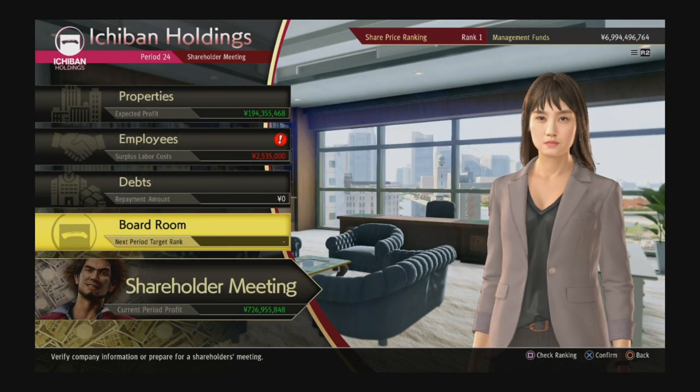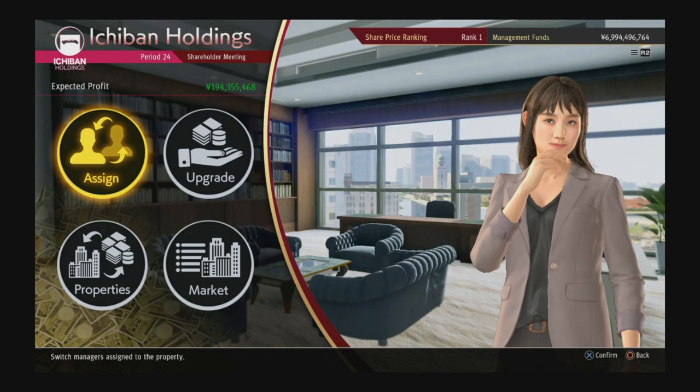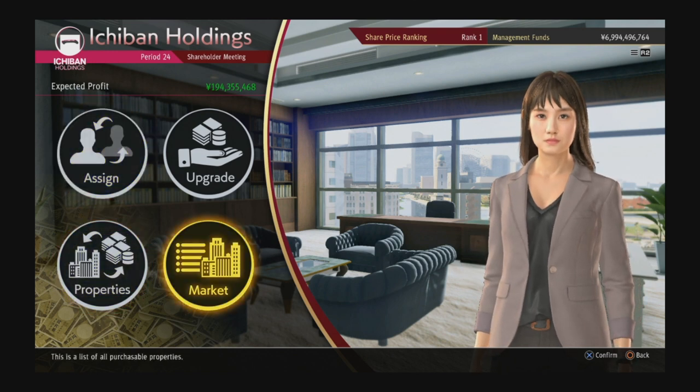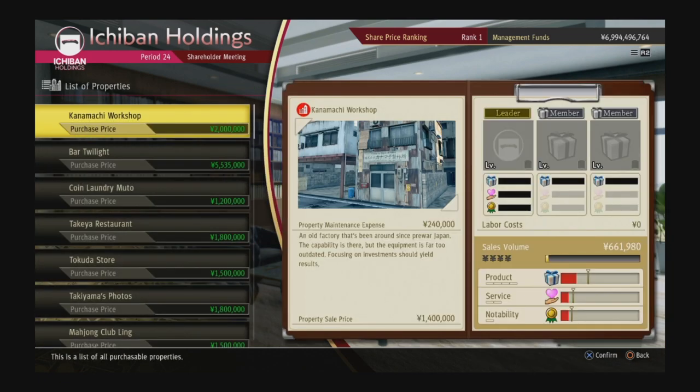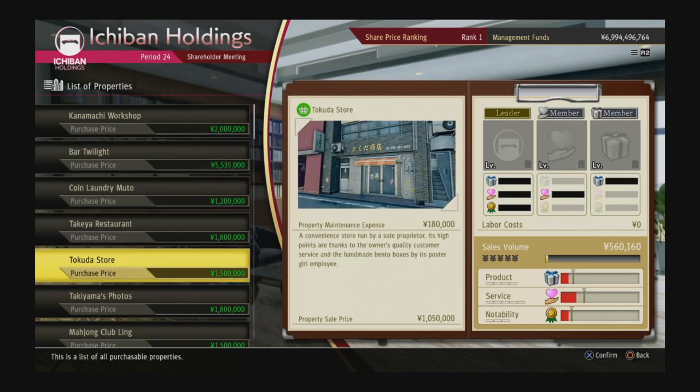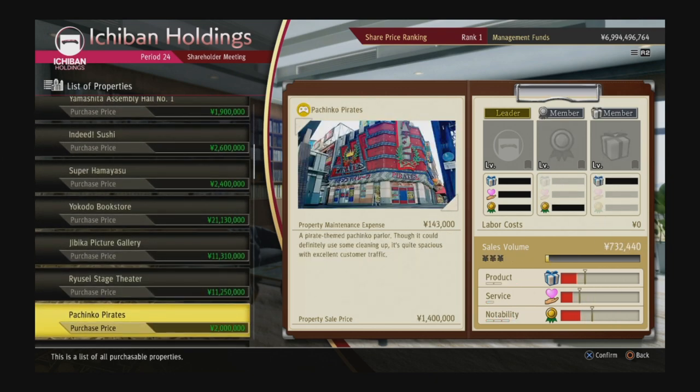I don't think I'm forgetting anything. For properties: if you want to sell, go to properties and click one to sell it. If you want to browse the market without selling anything, go to market and see what's available.